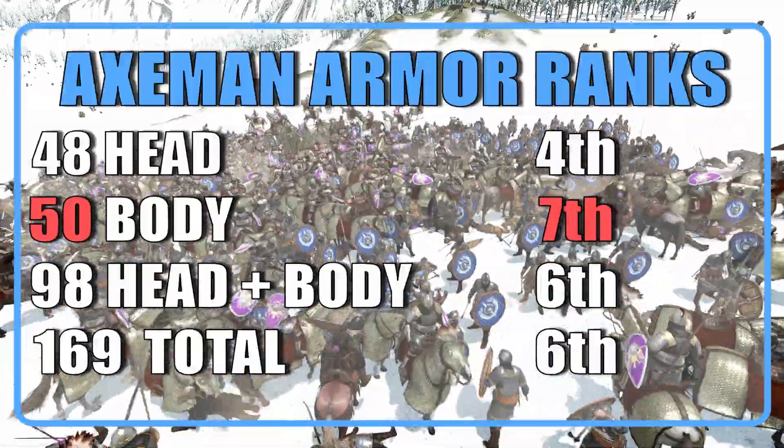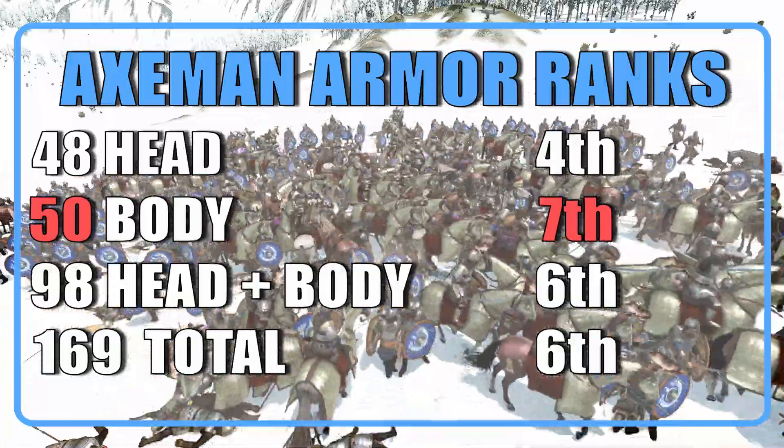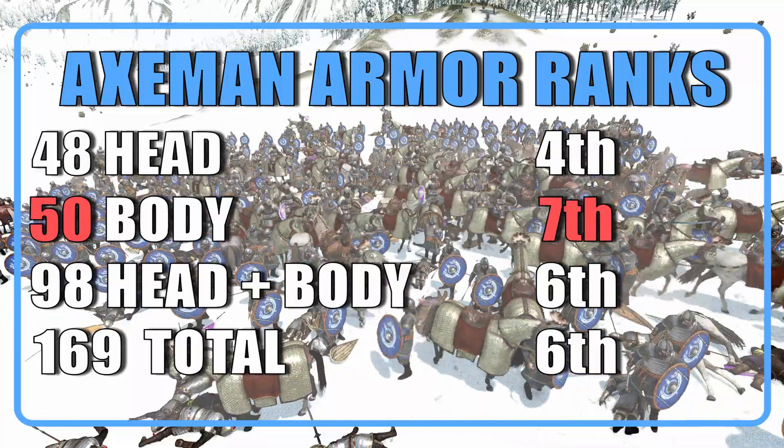When considering head plus body combined, the Axeman will rank 6th among infantry with a value of 98, and they keep the same position when considering all armor types.